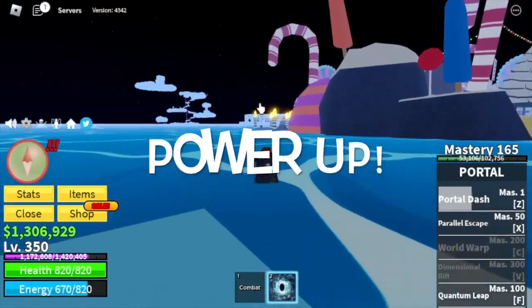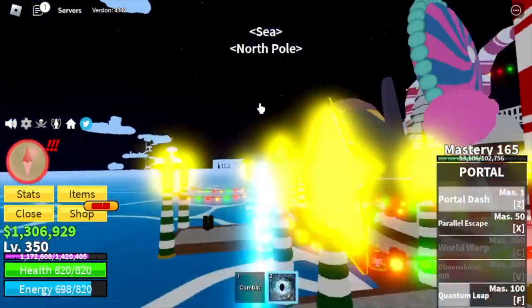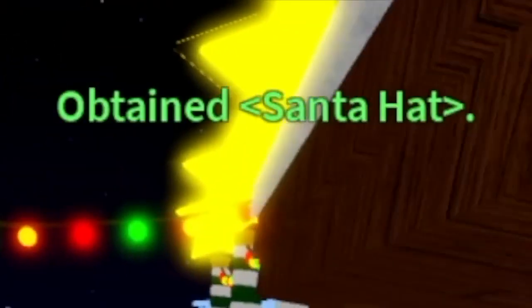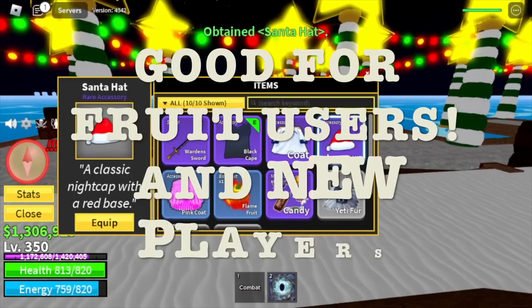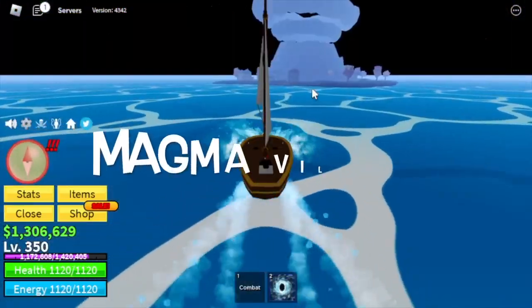We're doing a power-up by heading to the North Pole, because we've gathered around 600 candies in order to buy the Santa hat. This is good for fruit users and new players. At 350, next stop is Magma Village.